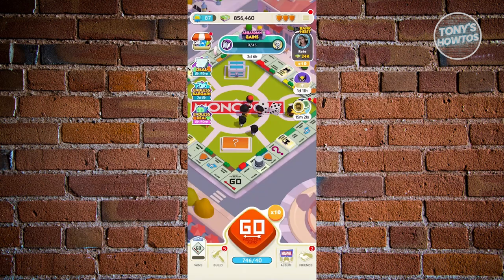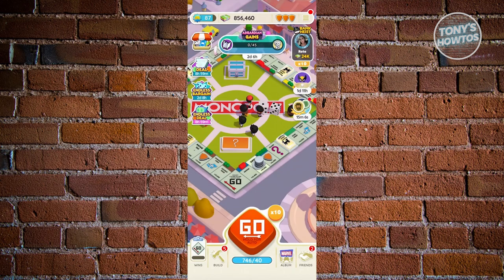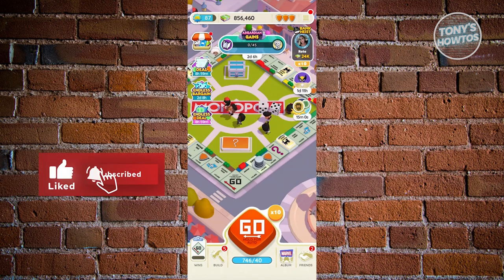You can also complete missions like quick wins at the bottom left, which allows you to earn specific rewards like dice, stickers, and some cash or Monopoly Go money. So those are the ways for you to start earning dice rolls in Monopoly Go and you should be good. If you found this video helpful, hit the like button and watch our next video.